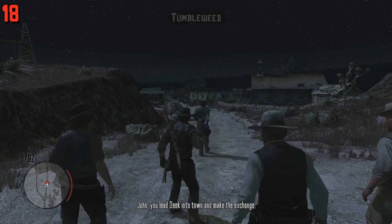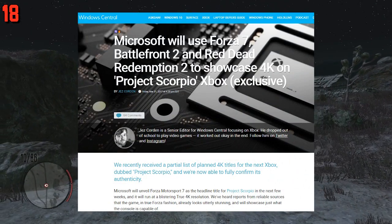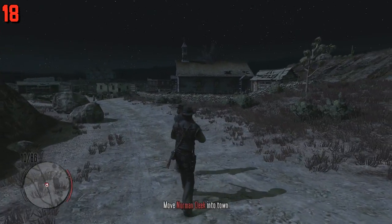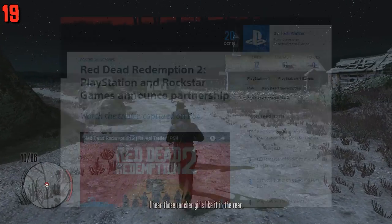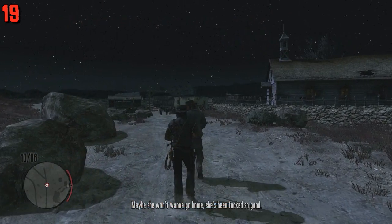A recent article by Windows Central claims they have inside knowledge that Red Dead Redemption 2 and a bunch of other third-party games will utilize and showcase the true potential of Project Scorpio, meaning Rockstar will probably be supporting this advanced Xbox One. Sony and Rockstar also have a partnership for Red Dead Redemption 2, as PlayStation 4 players will receive online content first.